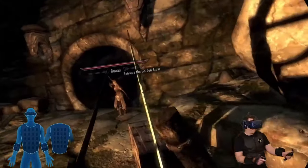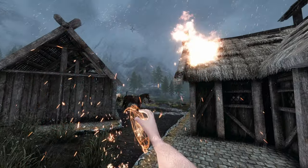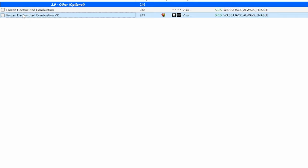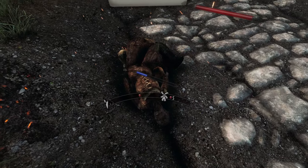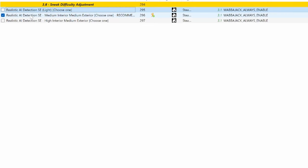I enabled the bHaptics mod since I have a bHaptics vest. I also enabled Strange Runes, which adds glowing glyphs when casting spells or scrolls — it just looks awesome. I enabled Frozen Electrocuted Combustion — make sure to enable both the VR and the normal mod — which adds visual effects to enemies when they die from various elements. I removed Unlimited Sprinting because that's another game-breaking mod, and I just want an enhanced vanilla experience. I removed Thunder Child, a mod that adds a bunch of shouts. Going for a more vanilla experience, I don't want to get overwhelmed with all the options — maybe on future playthroughs I'll enable it again for fun.